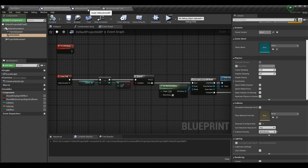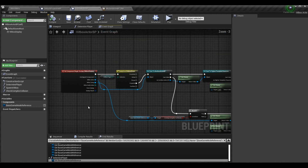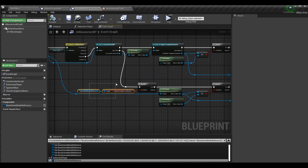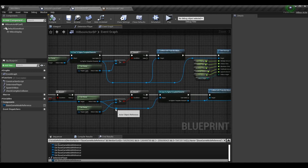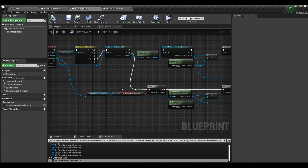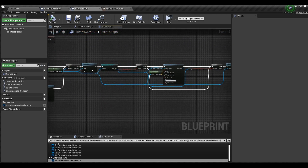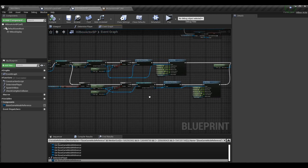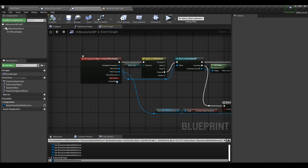Next, we're going to go to our Hitbox Actor BP. We had logic where if the hitbox display overlapped an opponent and the hitbox type was projectile, then we would deal damage. We also added the concept of complex hurtboxes — more specific hurtboxes than just a regular square — so we made additional logic where if it fails to cast to a hurtbox actor BP, we can still deal damage if it collides with one of those objects. I've changed the logic a bit up top and at the bottom, so we'll go through this whole function.